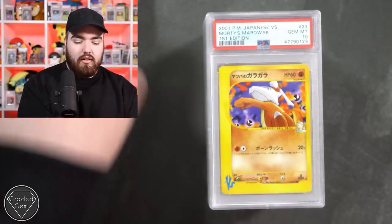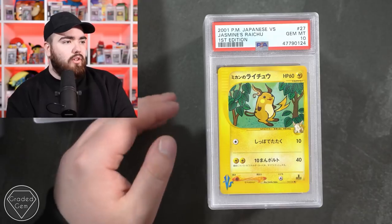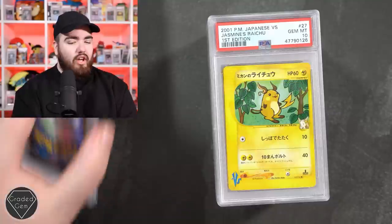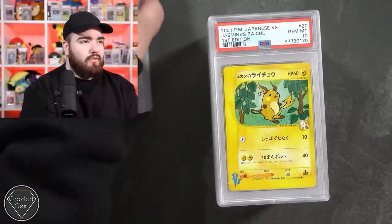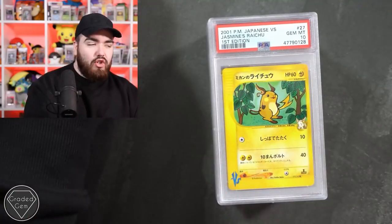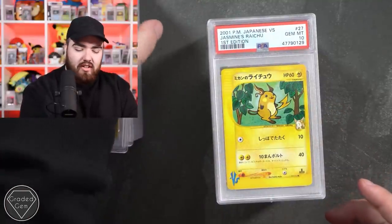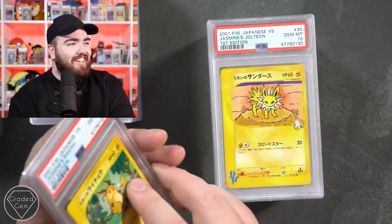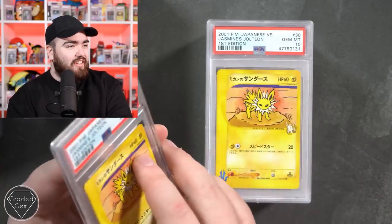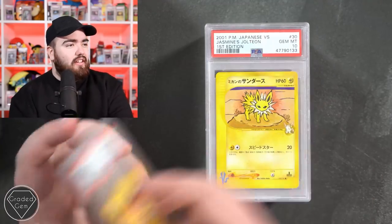Another 10 in the Marowak right there. Raichu in the 10 of that illustration - it's so, so good. Another 10 in the Raichu, another 10 in the Raichu - oh my goodness, someone call the police because this is illegal right now. Raichu in the 10 again - no way! How many Raichus do you have Joe? Jolteon in the 10 - oh my goodness. Jolteon in the 10 once more.